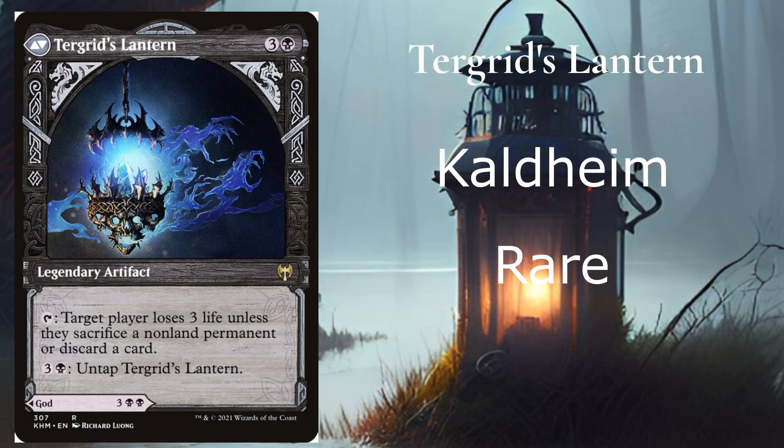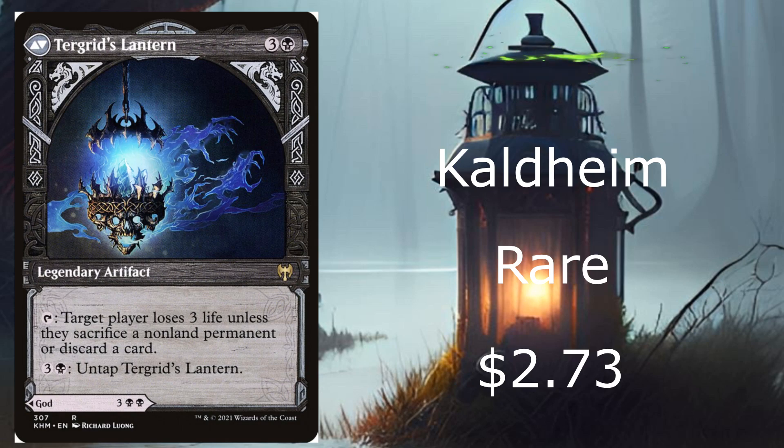And at number 1 is Tegrid's Lantern from Kaldheim. It's a rare going for $2.73. It's actually a flip card — it's the god card side first and then you flip it over. It costs 4 mana: target player loses 3 life unless they sacrifice a nonland permanent or discard a card. And it costs 4 mana with no tap symbol, so you can do this over and over again if you have enough mana. When this was in standard rotation, a lot of people played this card. I hope you guys enjoyed the Top 10 — have a good day and a good evening!